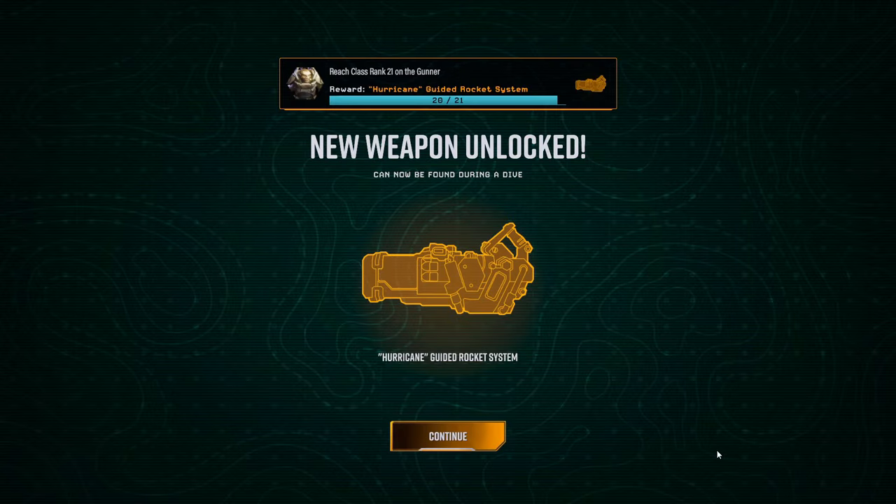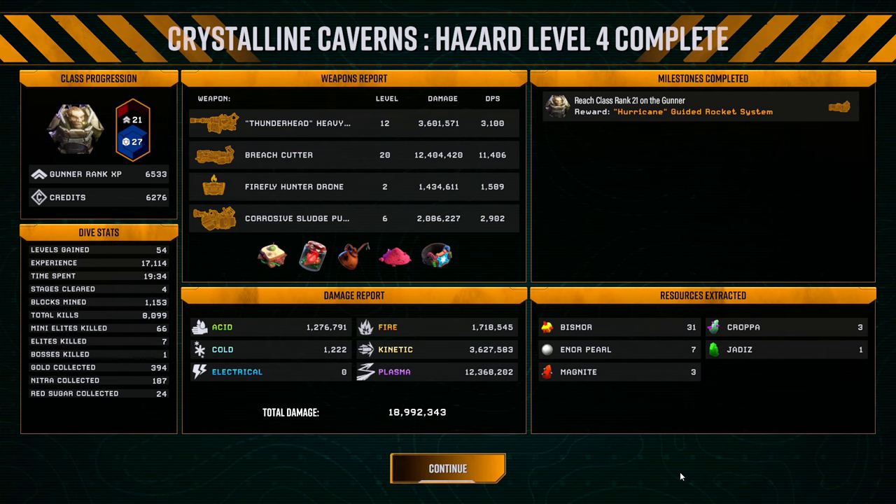I did enjoy this one. Let's see the damage — was it actually good? I unlocked something else: Hurricane Guided Rocket System — that sounds fun, I need to try that. Underwhelming to be honest — it looked better than it was. 11k DPS is not great at this stage; other weapons get over 20k DPS here. But it made up for it with fun and enjoyment, and by melting parts of my GPU. If you enjoyed, consider leaving a like and subscribing to the channel. Have a fantastic day — see you in the next video, take care, bye bye!